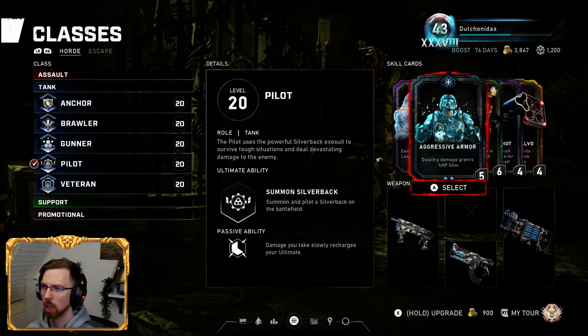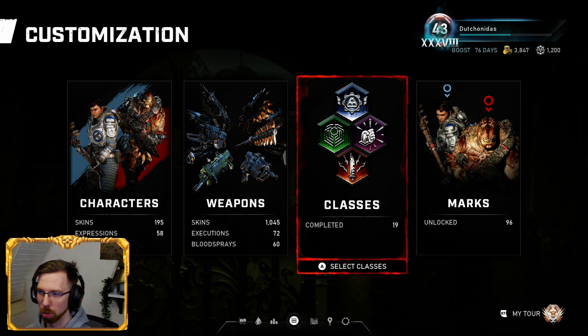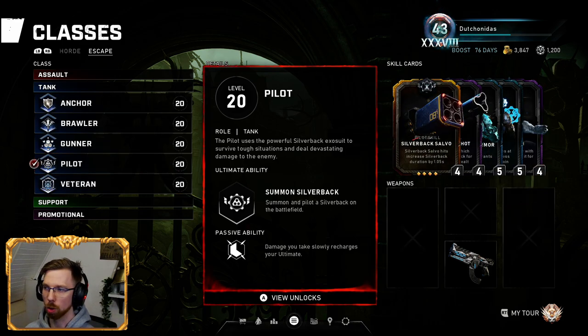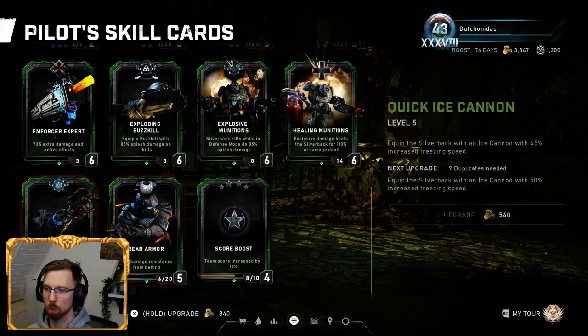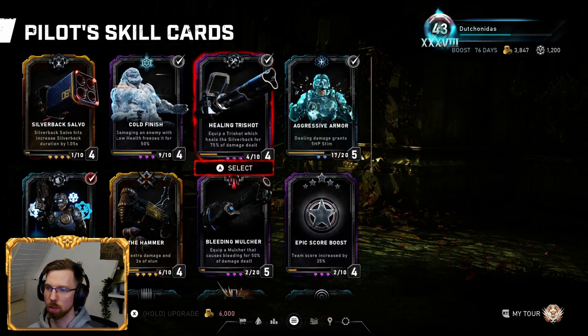Once you get good enough with this and have good teammates, your Silverback will not run out during the round. In Escape it's almost the same thing, except I put Wingman in because you're playing Escape and you want your Silverback to recharge very quickly — this still takes quite a while, but it is a lot faster than regular. It's completely up to you what you want to put on. You can put Enforcer Expert, which is a lot of damage — probably really good too. I don't really run Pilot anymore.